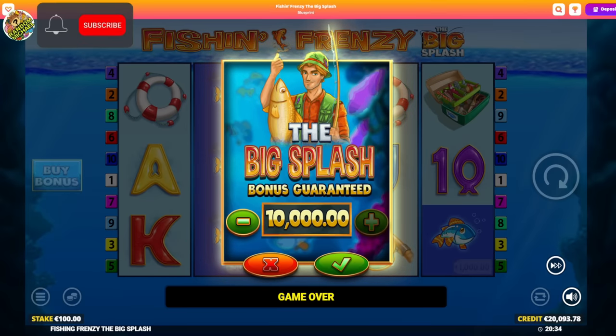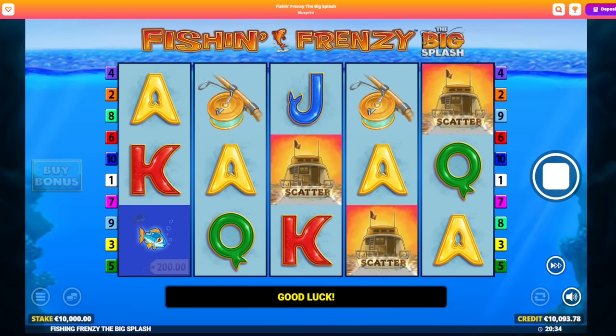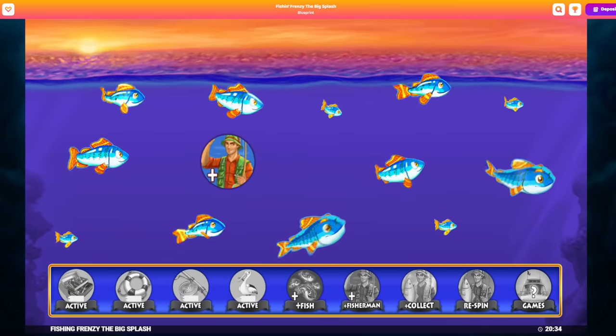Hello my friends! Welcome to the new video! We're on Fishing Frenzy, the big splash here today. 10,000 euro bonus buy, 20,000 euro in the balance. Unlucky start, I only get 3 scatters, I don't mind. Let's see how we do it on 7th Science Casino today. Let's try to get that 10x multiplier once again.